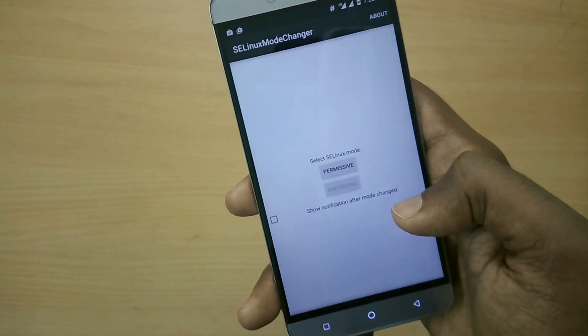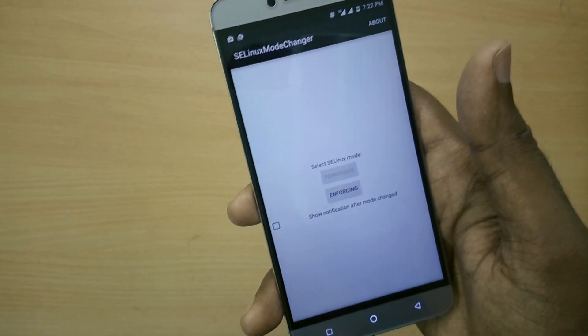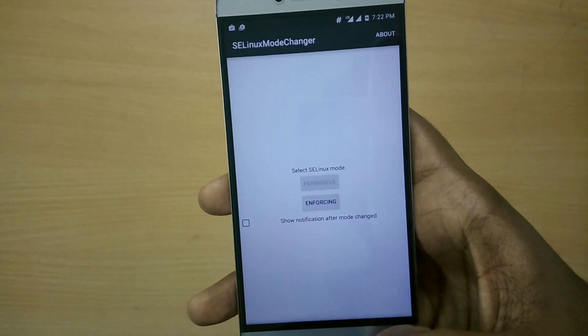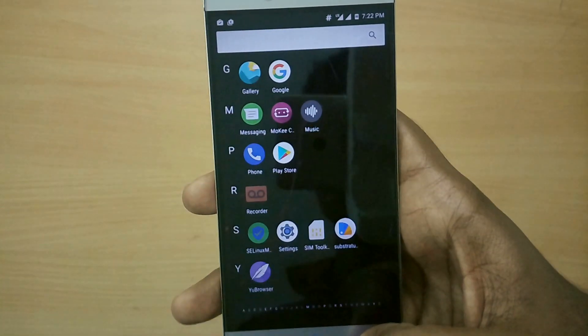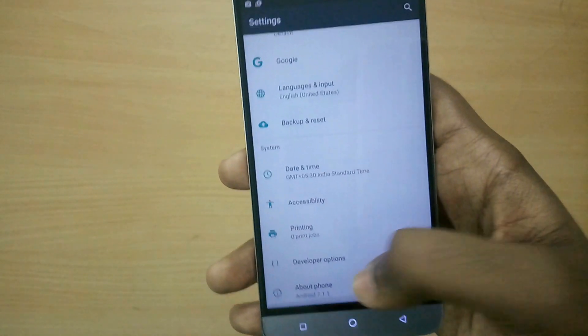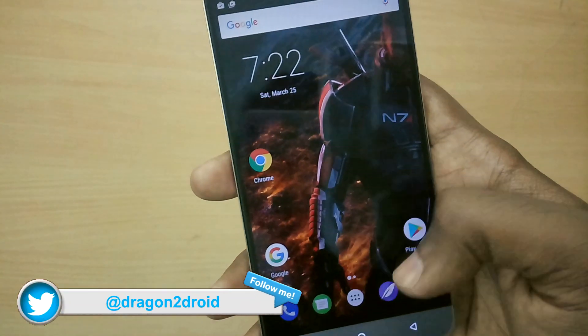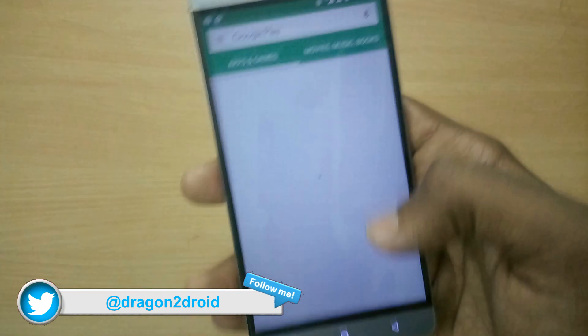Now tap on permissive. As you can see, the SELinux status has been changed from enforcing to permissive.